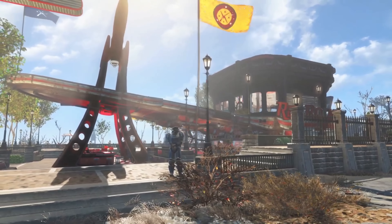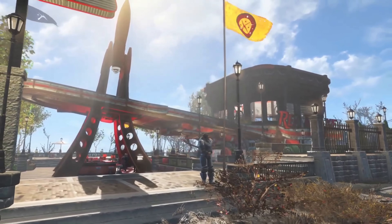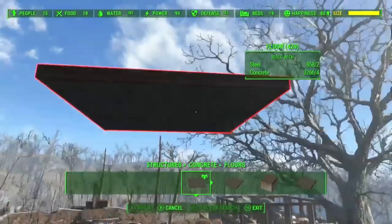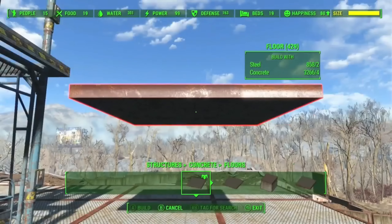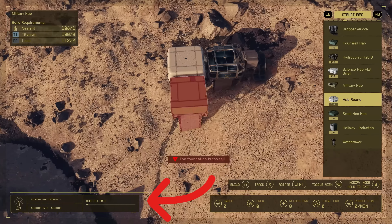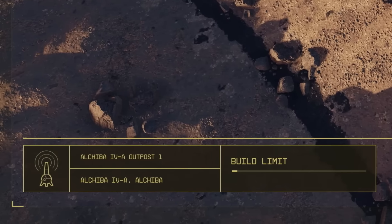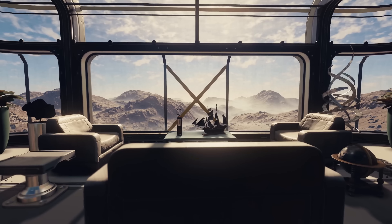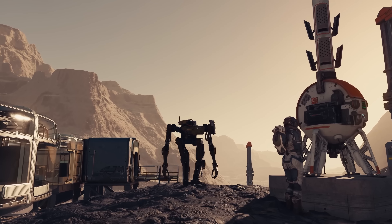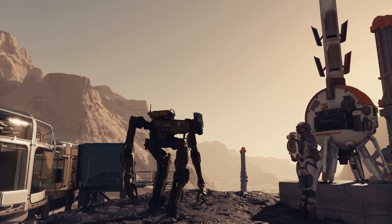Now if you're like me and got sucked into the Fallout 4 settlement building system for hours at a time, I have news for you — yes, there is going to be another building limit in Starfield. This gauge limit can be found at the bottom left-hand side right next to your outpost signal. Keep an eye on that meter whilst you're building, because there's nothing worse than being halfway through and not being able to build anymore.